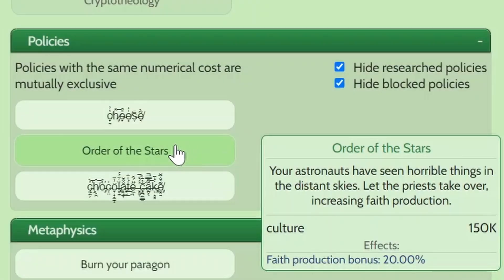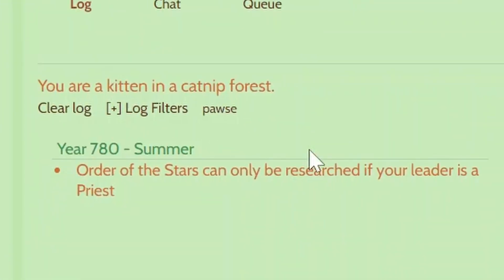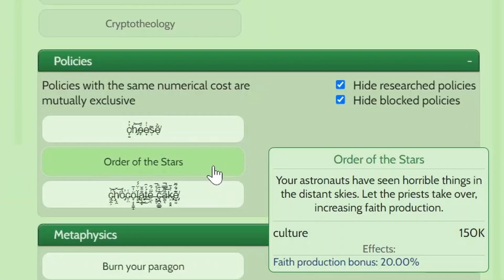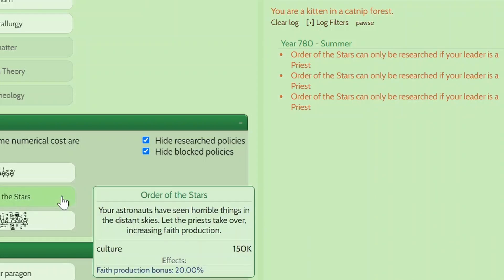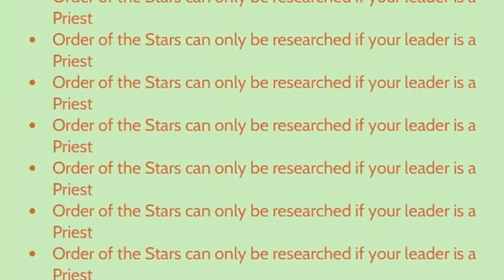Finally, Order of the Stars. You can only pick this policy if your leader is a priest, and once you have the policy, you can't assign a non-priest to be your leader. If you want to choose that policy but your leader is not a priest, you're going to have to change leaders before researching the policy.